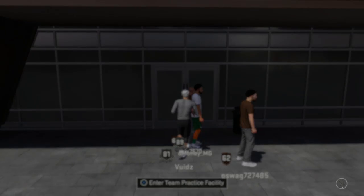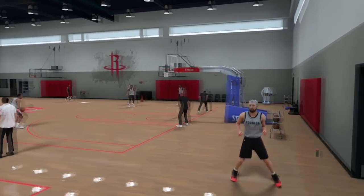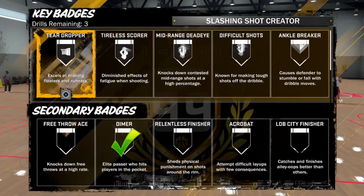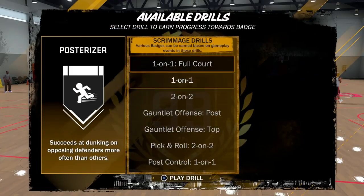Once you're in practice, you can only do it three times after each game, so I suggest doing this after each game if you really want Posterizer and are trying to get it as soon as possible. Once you're in the practice facility, click circle right when you get in, select badges to work on, choose Posterizer, and go to Gauntlet Offense Top.